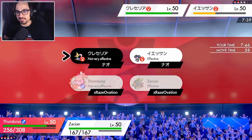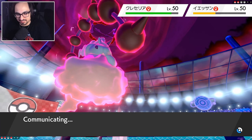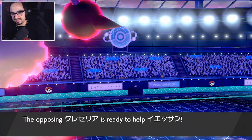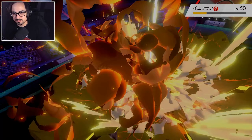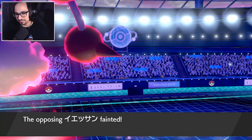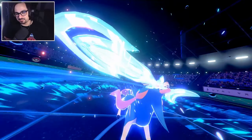All that's left is to Knuckle again onto the Indeedee spot, and then Behemoth Blade — a plus three — onto Cresselia. Let's see if my opponent actually lets me hit them. They do — what a Chad, just helping boost the Indeedee. I don't think Indeedee makes it out of this — yep, that'll do it. And now let's see if Zacian can OHKO a Cresselia at plus three with Behemoth Blade. Base 170 attack. Will this be disgusting? Yep.